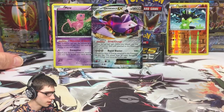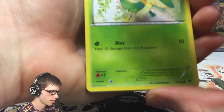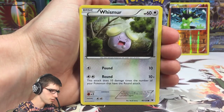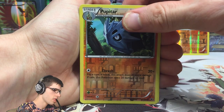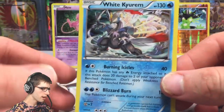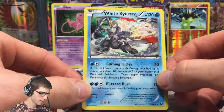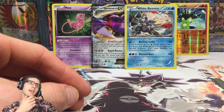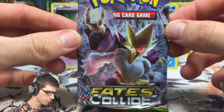We've got Zygarde and Mega Alakazam left in this part. Let's go with the Zygarde pack art. We've got a Snivy, Solosis, Gothita, Minccino, Whismur, Wormadam, Double Colorless Energy, Brecks in a Reverse Pupitar, and a Whimsicott Holo Rare. Good — but it also means one less Ultra Rare to be pulled from the box. A Holo is a Holo nonetheless. Whimsicott might actually be my least favourite Holo from the set.